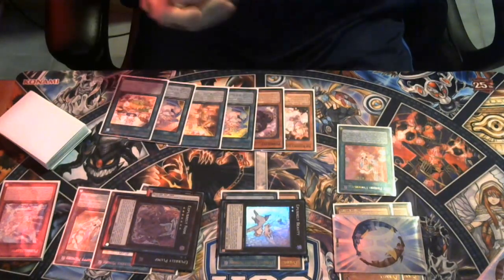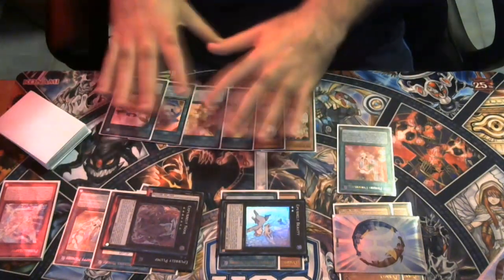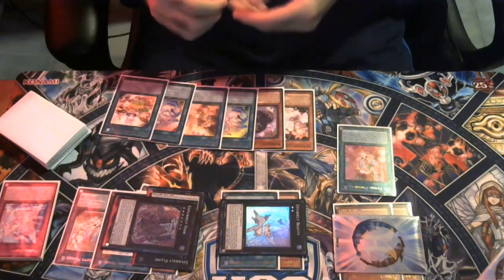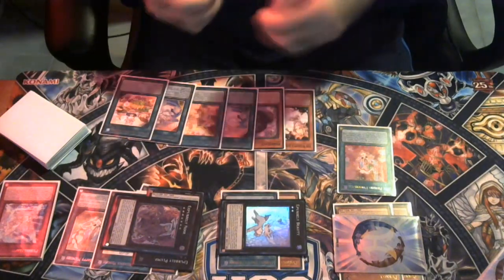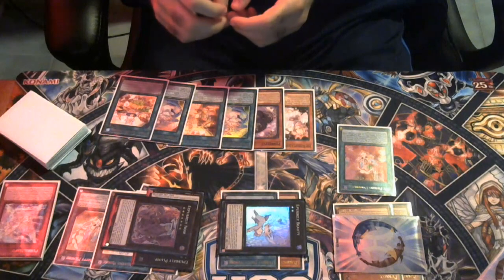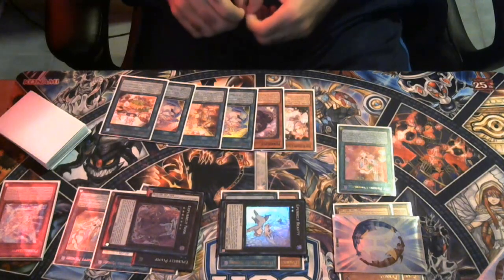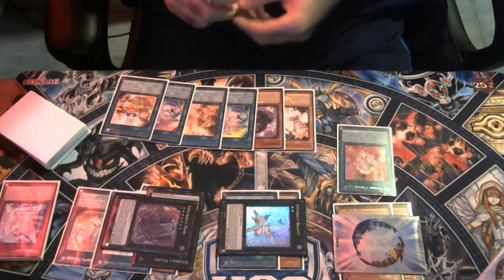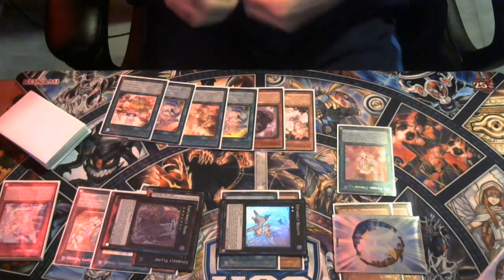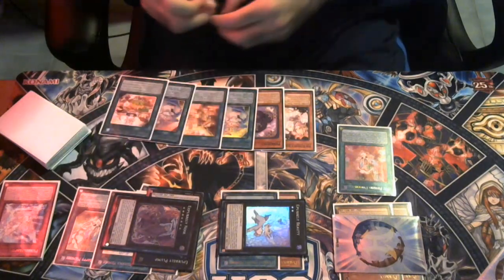I've actually had players on EDO Pro when I've been playtesting — they'll see me drawing cards with Sleepy Memory, and then they'll Droll me, and I'm like, okay, you can't search either. That's something you need to remember when playing Droll: it says neither player can search cards from the main deck to hand. I've had a lot of players screw themselves over because they think they've locked me out while I'm searching on their turn. You also played yourself — it's literally the equivalent of congratulations, you played yourself. Don't Droll me if you're going to get hurt by your own Droll. Let me know what you think in the comments below, and please let me know if you want to see more videos like this. Thank you for watching, and I will see you in the next video.